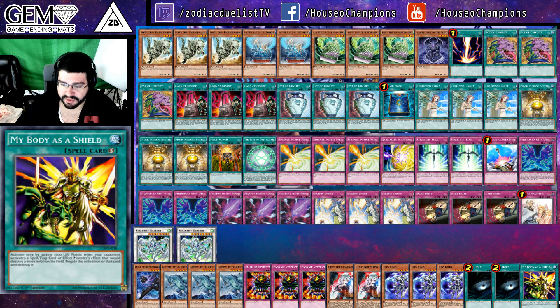Round 6 is his only loss. Game 1, his opponent made a Masterpiece in Dryden and he scooped. Game 2, he opened Fossil Dyna and Mask of Restrict with Desires — he couldn't stop him. Game 3, it went into time and they both bricked. He had 2 Gamma Seal and Strike and 1 Starlight Road. 2 turns later, his opponent summoned a Masterpiece and attacked directly. He drew into Starlight Road and lost.